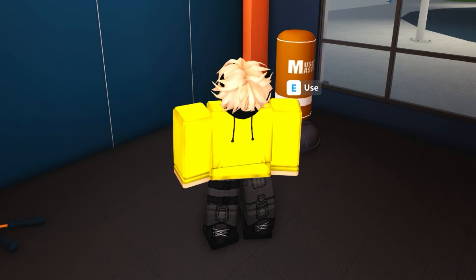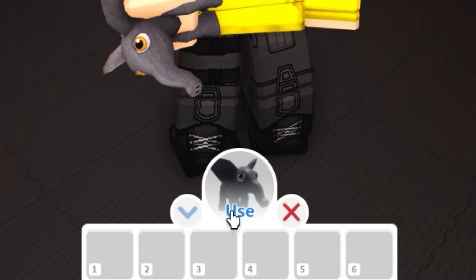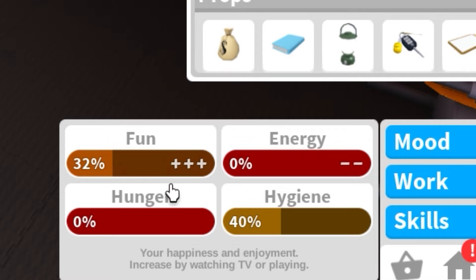When you're here, first press on the human icon and look at your moods. As you can see they're all very low, which means we're going to faint pretty fast. So press on backpack, press on toy, and use it until your fun goes all the way up.